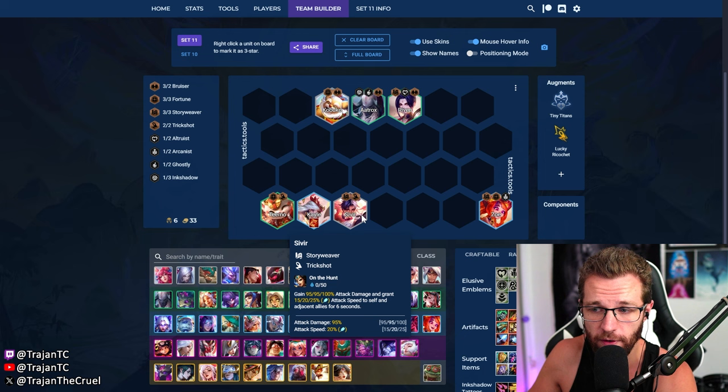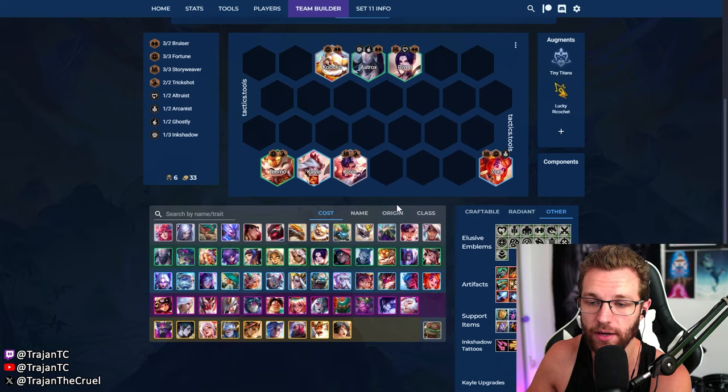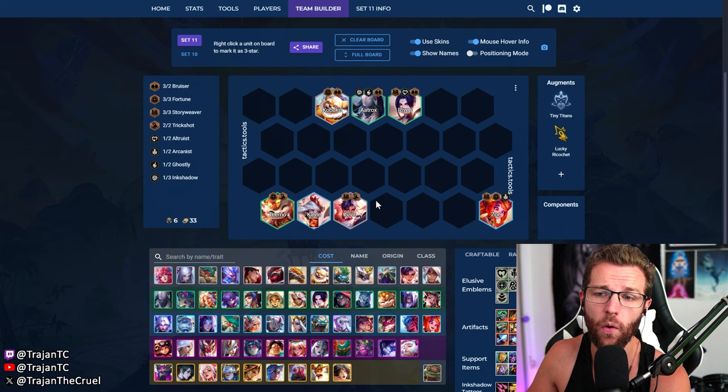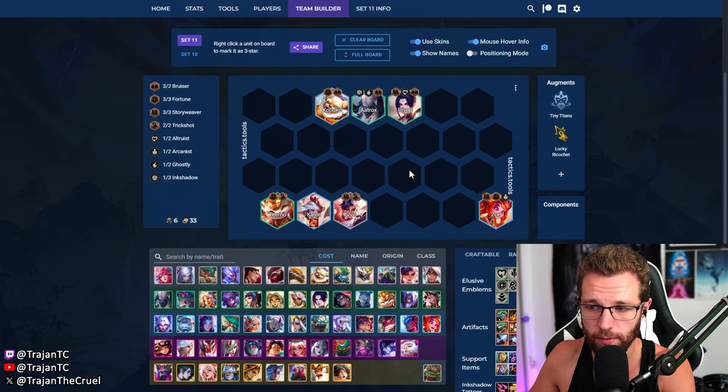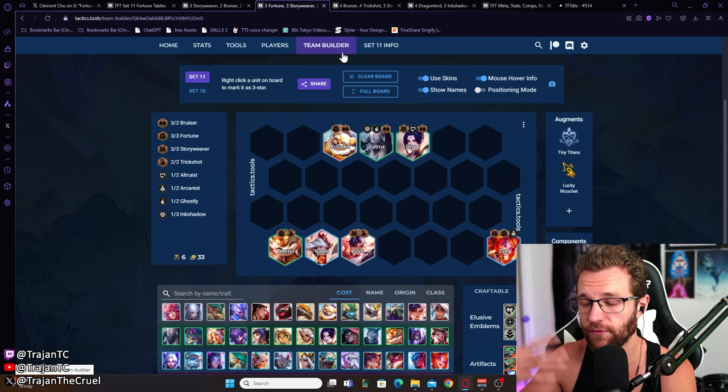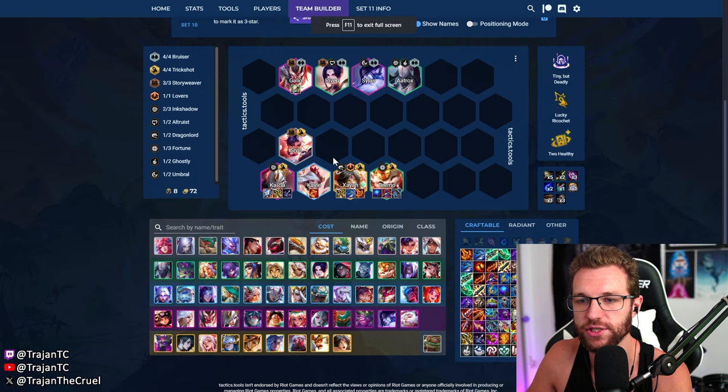Stack AD items on Sivir and AP items on Teemo. If you stack items on Sivir, you'll need to hold copies because we'll need to item-remove her later, since those AD items need to go onto Kai'Sa and Xayah. Sometimes I carry a Tristana if I don't hit Zoe, since I don't want to roll too much. We're going to lose a lot of rounds on stage three anyway, so it's fine. Get to that 20 cash out breakpoint — more is better, but we don't need much more than that.